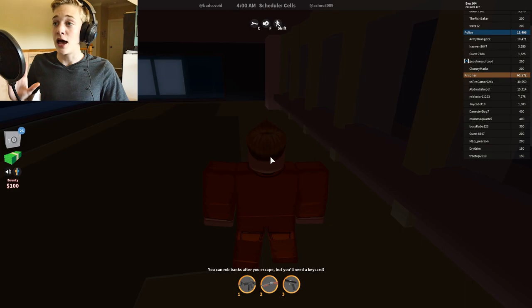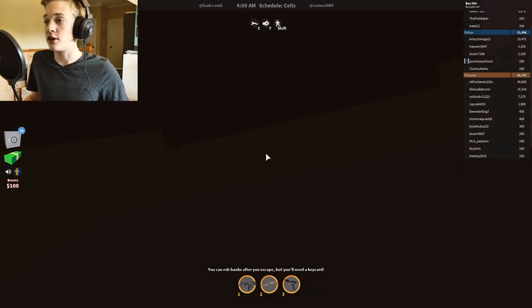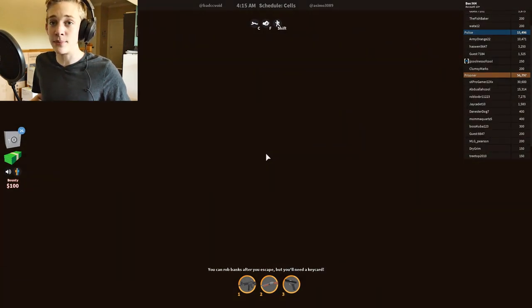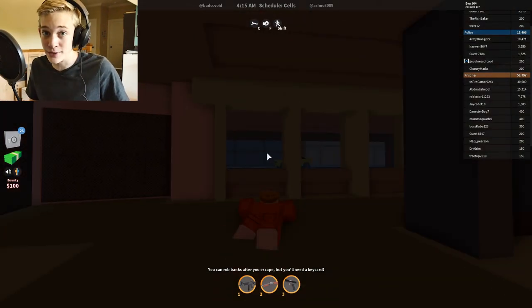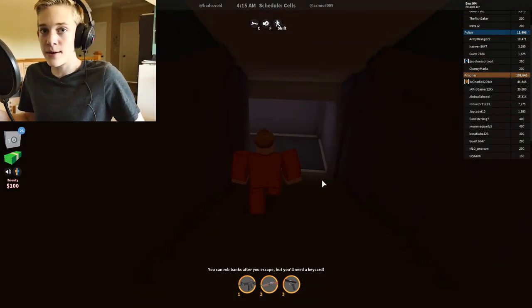Now let's say the bank is open but you don't have a key card — here's what you do. Go up to this window right here, do your zoom in, look up, hold down your space bar, hold down W, and just spam that C button. That's the easiest window to do it through — you just fly through like Superman or something. And bam, you're into the bank.